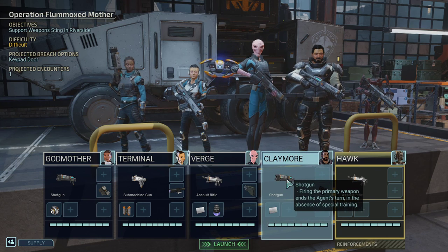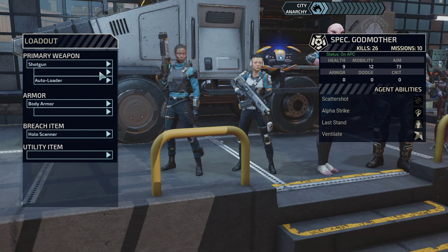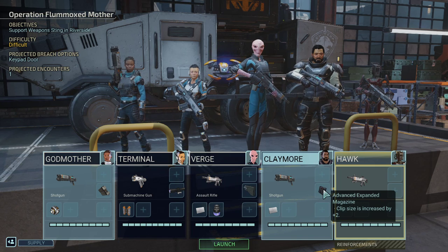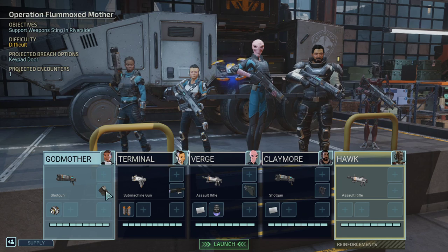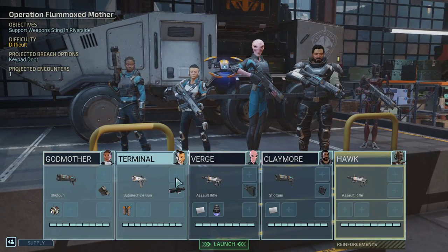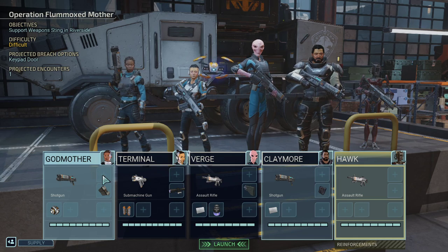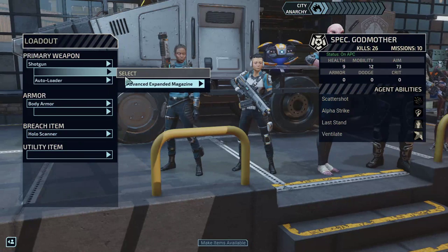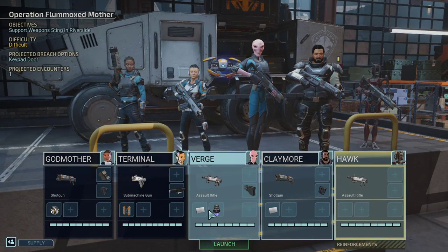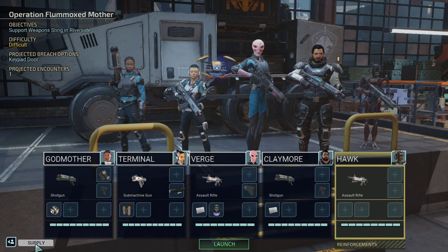Alright, so I think we have a hostile target in this mission. Let me see if I can do anything here. Ooh, advanced expanded magazine. Who needs a magazine? What does she have again? Auto loader. Terminal. Verge has a stock. You know what, I'm gonna put it on the shotgun. Let's pick the advanced expanded magazine on there. I think I got everything.